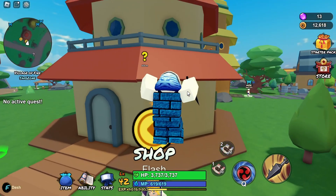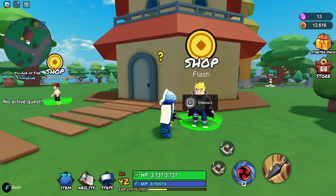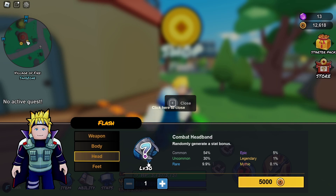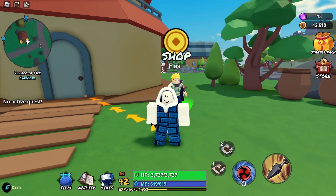To get it, you just need to interact with this NPC here, right beside the weapon master, then click on the head slot. You need to be level 30 to be able to buy this, and you have a 30% chance of getting the uncommon version.